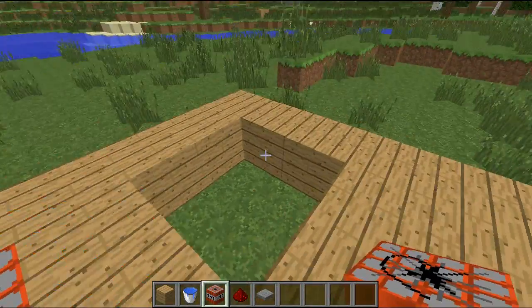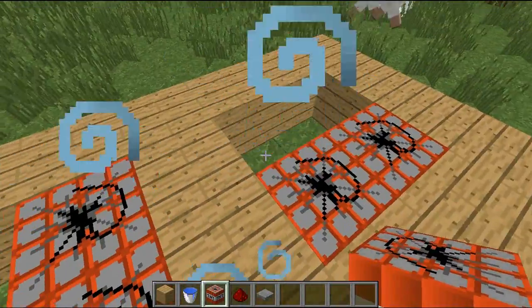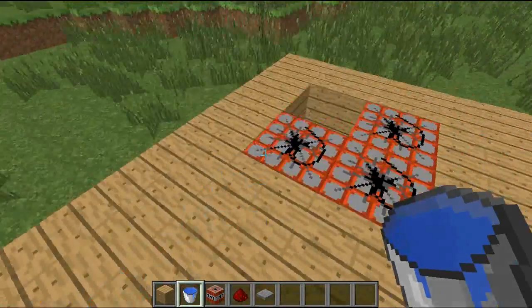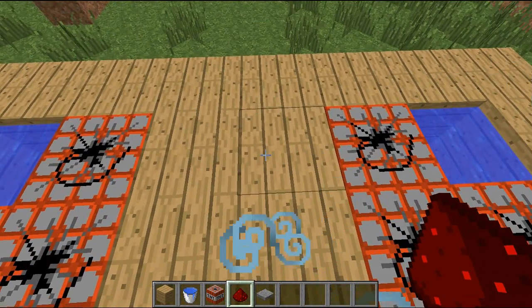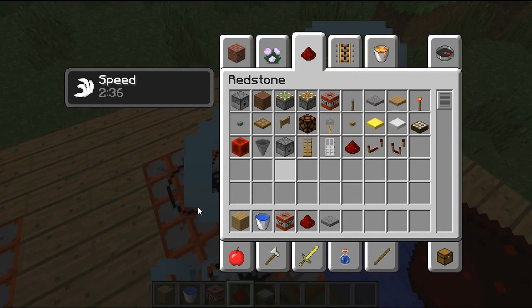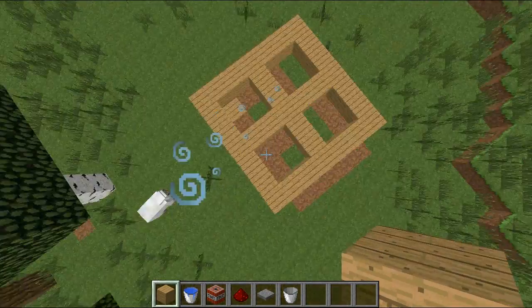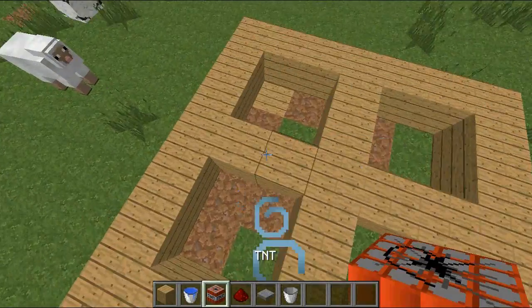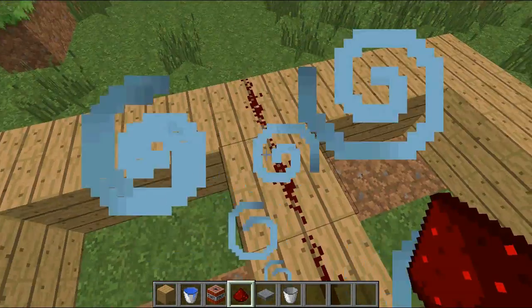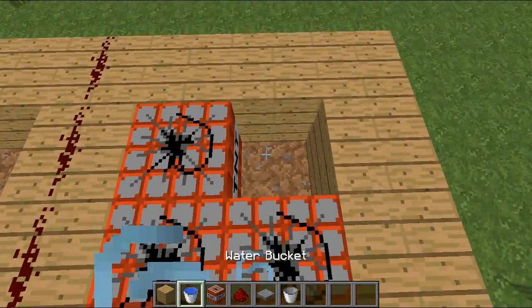So then you will need to put TNT like this. Then you need to put water in all these. The problem was it was a 7x8, not a 7x7, so that was a problem. Let's fix this — get a bucket, fix the structure. Then you want to place Redstone right here, put the TNT back in, but you do not want to put it in the middle.